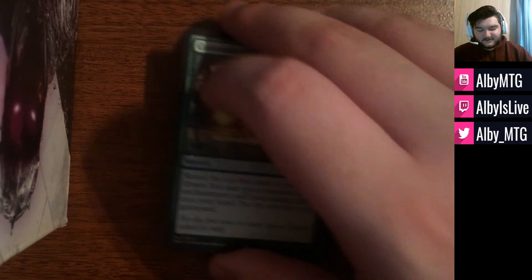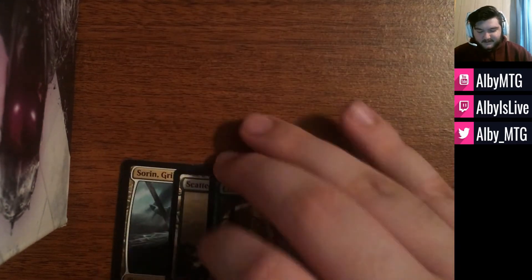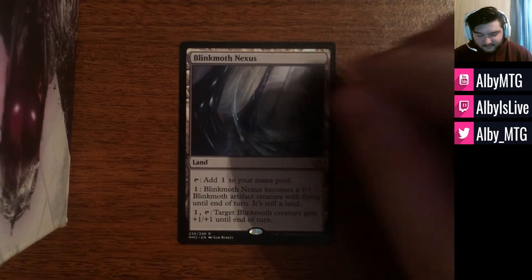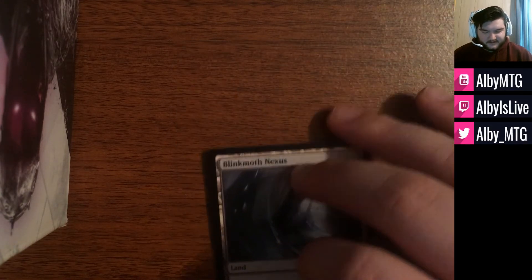So this has been package number one: Sorin, Commune with the Gods, and Scattered Groves. The next package consists of two cards, starting with a Blinkmoth Nexus from Modern Masters 2015. I have my playset of Blinkmoth Nexus from the original Modern Masters, and so I have this one and another Modern Masters 2015 Blinkmoth Nexus that I'm ready to unload.